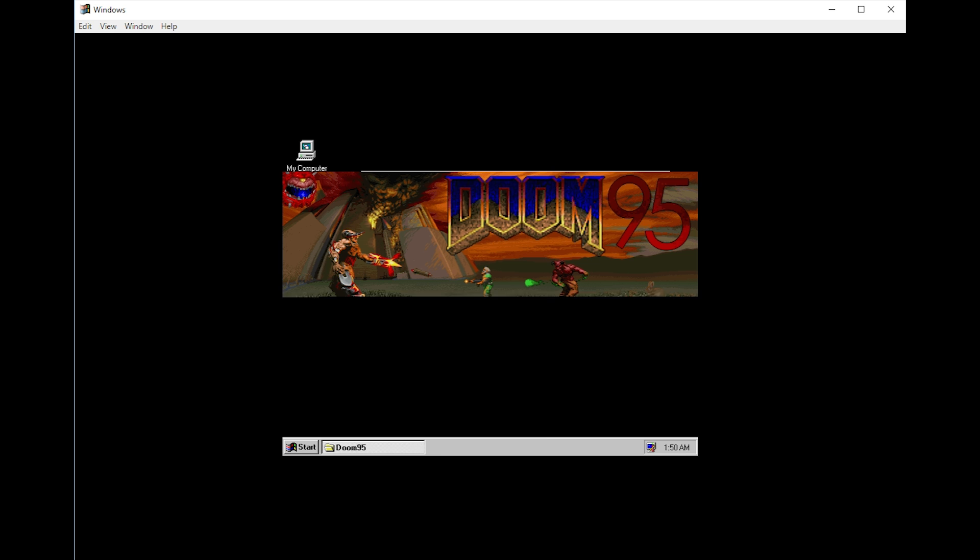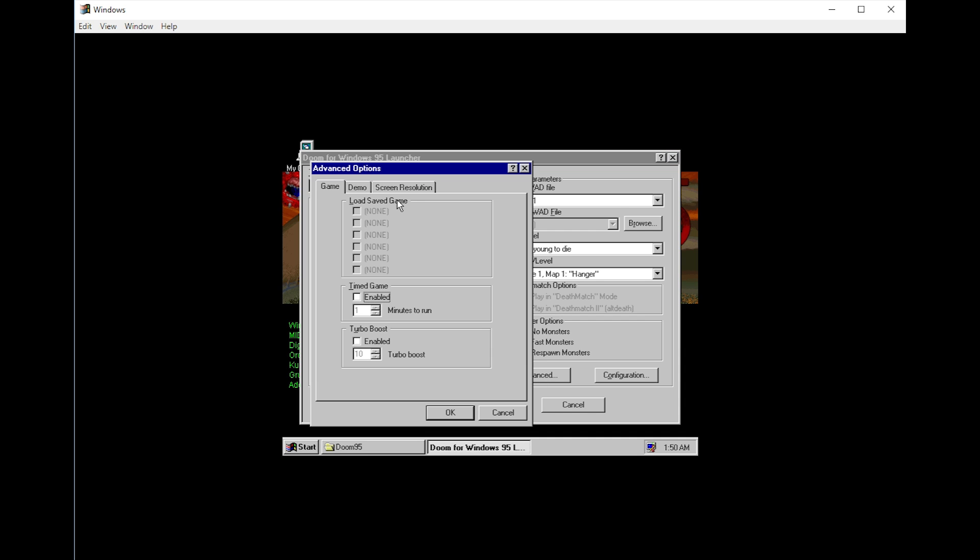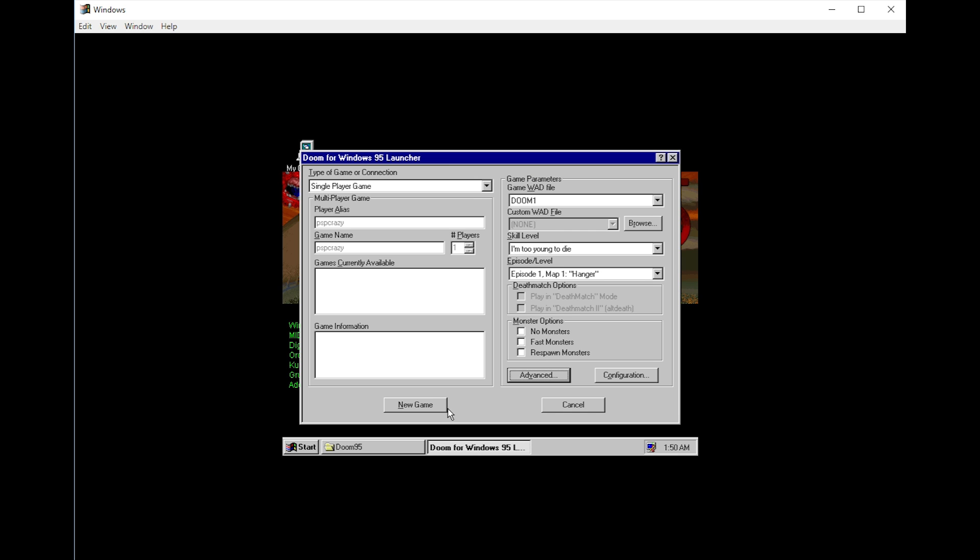With that done I ran DOOM 95 — and by the way, this is running on an Intel Core i7 2600K with Windows 10. I clicked advanced and went with the lowest resolution, the native 320 by 200 resolution windowed. So we'll fire it up.